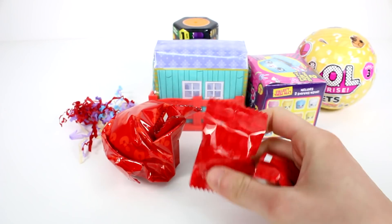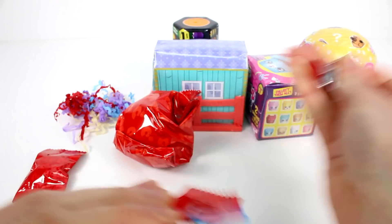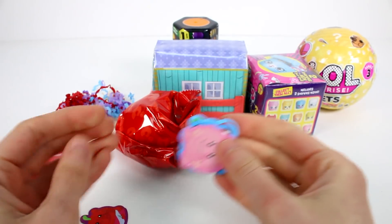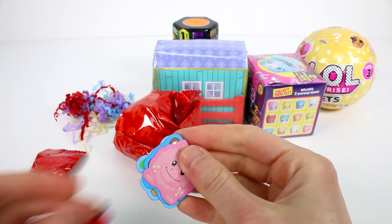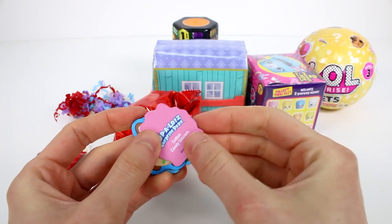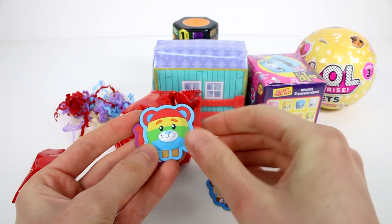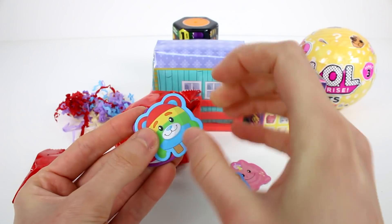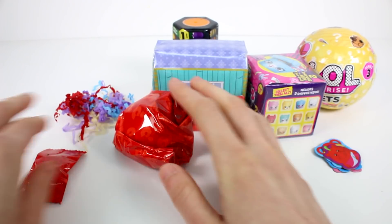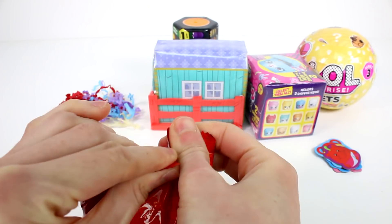Let's check it out. These are the little cards and they work kind of like a checklist because you can see which ones you can collect. I want this one so badly - this is like the Cotton Candy Unicorn. And then we have the Rainbow Chocolate Chip Kitty, the Rainbow Popsicle Bear, and the Cherry Pop Pig. Let's see which one we got. Please be the Cotton Candy Unicorn.